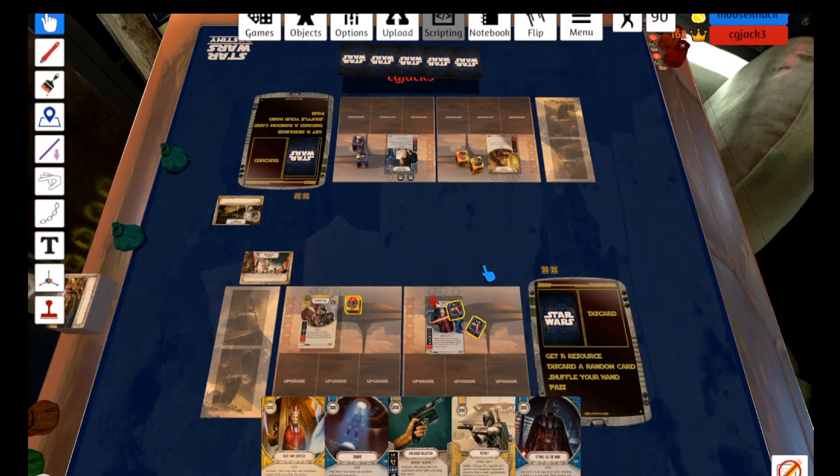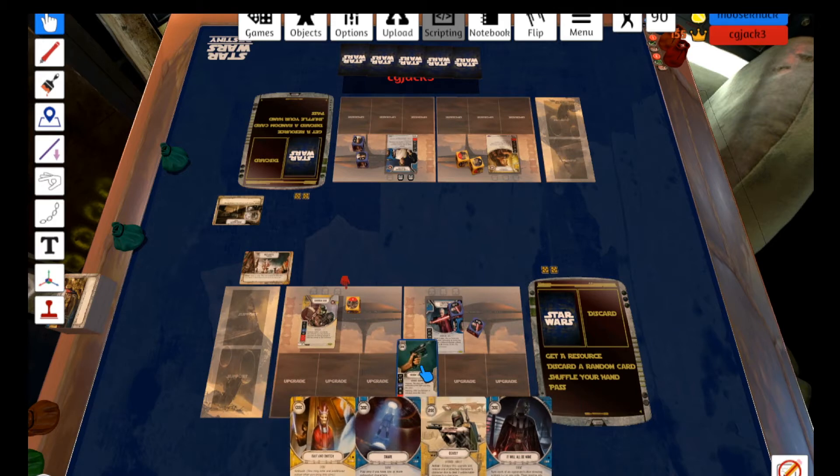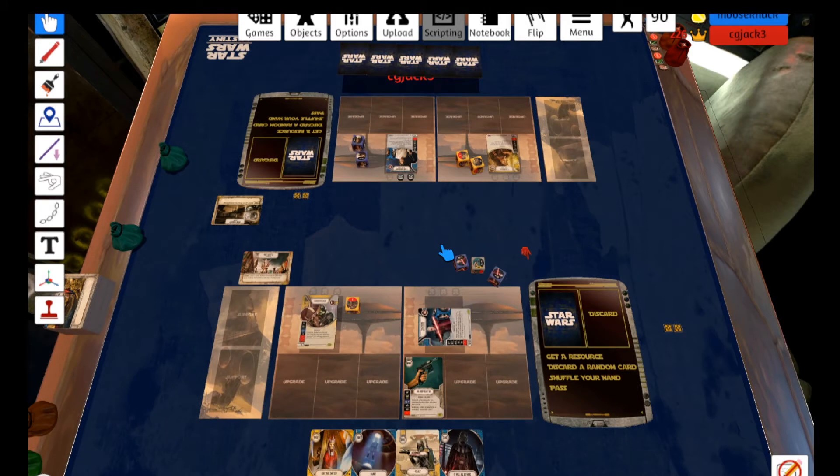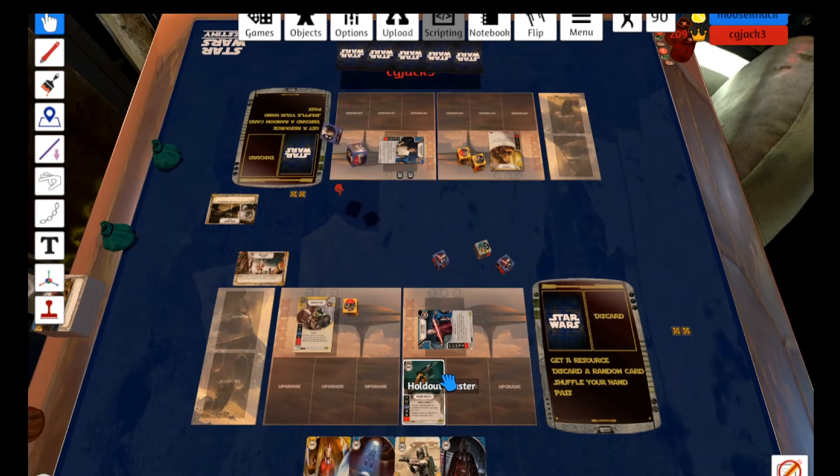I think I'm going to try to get out my Holdout Blaster right away on Palp, just to get a different damage type on him. And then hopefully I'll be able to play that Snare, or It Will All Be Mine for free for his power action. Looking for three different damage types. I get two different damage types and that dollar, which will give me the third with my Bait and Switch. He does not mitigate — so that's going to let me do either Snare or It Will All Be Mine for free.